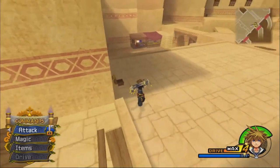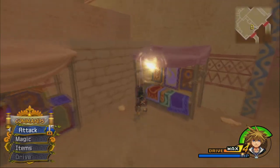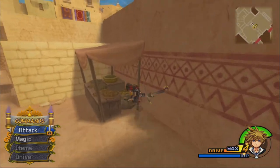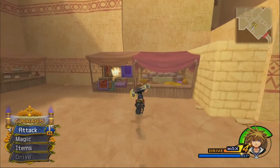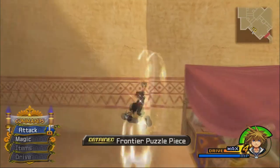We've got to get to the palace. We can also destroy the stalls here — we didn't before. You can do an aerial combo, or I think you can also use fire to destroy them. That spinny finisher is called Aerial Spiral.